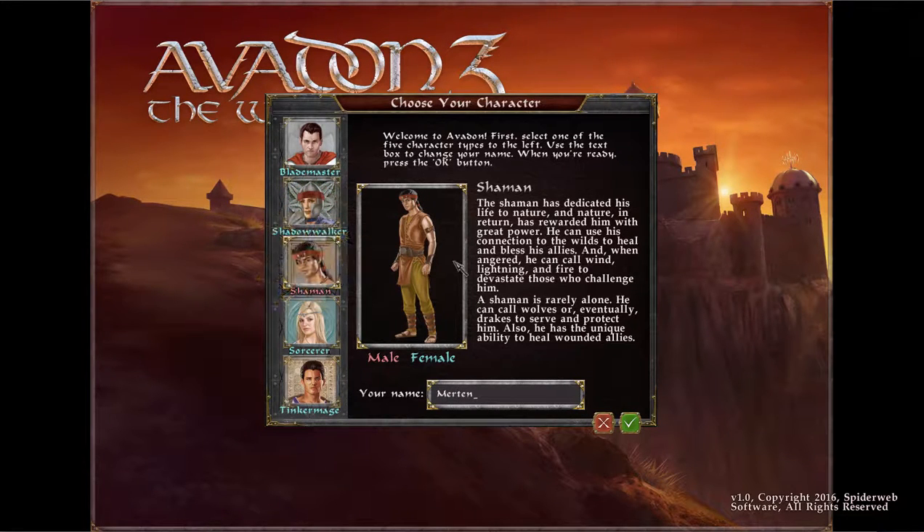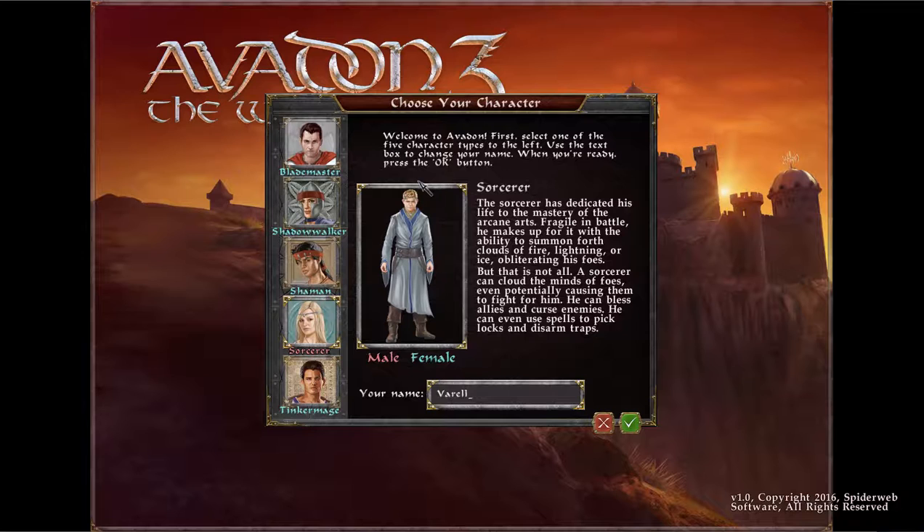Shadow walkers can also pick locks and disarm traps — that sounds pretty awesome. The Shaman has dedicated his life to nature, and nature has rewarded him with great power. He can use his connection to the wilds to heal and bless allies, and when angered he can call wind, lightning, and fire to devastate foes. A shaman is rarely alone — he can call wolves or eventually drakes to serve and protect him. The Sorcerer has dedicated his life to mastery of the arcane arts. Fragile in battle, he makes up for it with clouds of fire, lightning, and ice. A sorcerer can cloud the minds of foes, bless allies, curse enemies, and even use spells to pick locks and disarm traps.